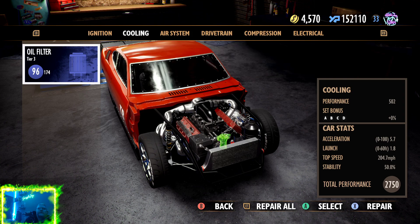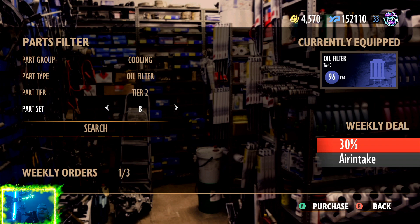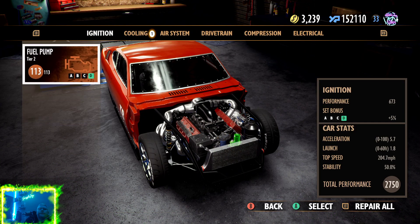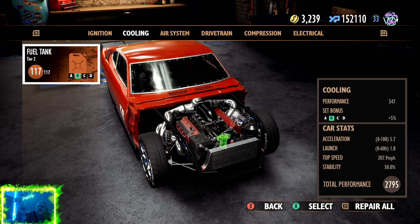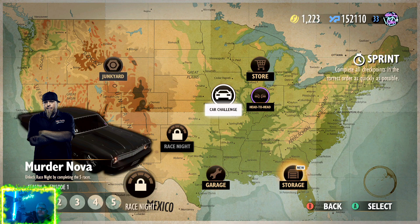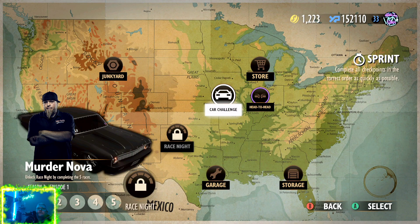Oil filter - we need a B. Let's see how much it's gonna cost. Total performance is at 2795. Let's repair everything, and now we're up to 3158. That's what I'm saying - make sure that when you go for a list race or a season finale, make sure you have all your money so you can repair your car and make sure it's at total performance.